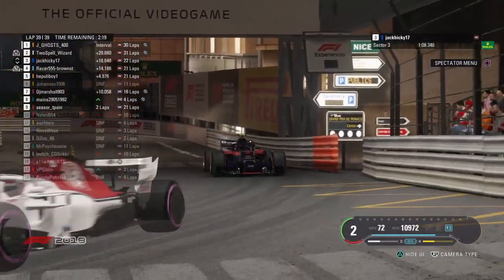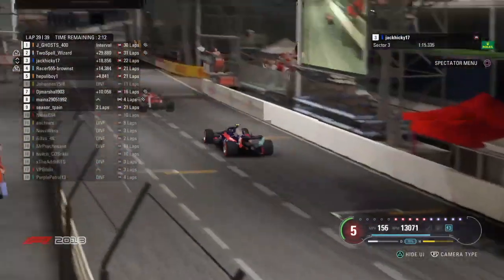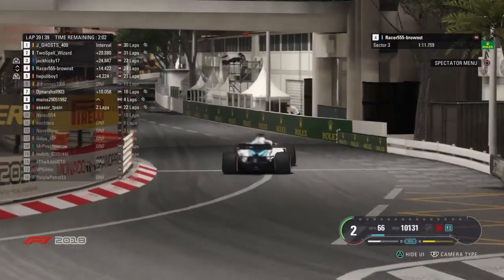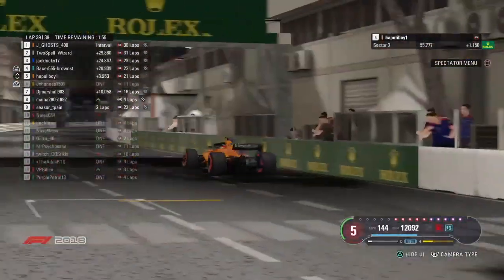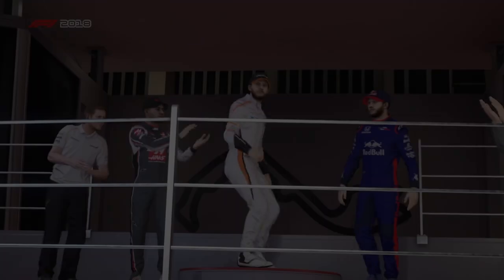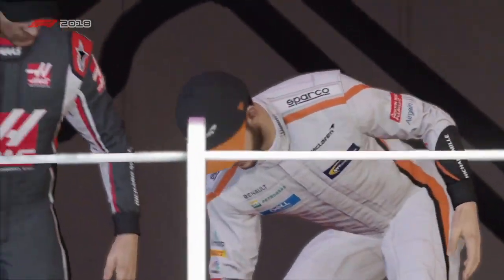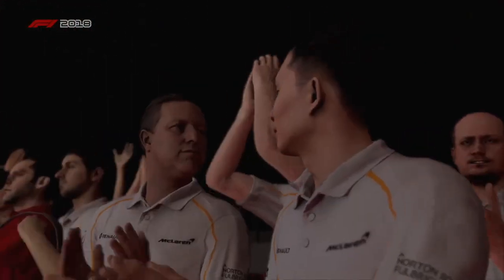And then a further 19 seconds back is a fantastic recovery from our wise old sage, the LB vet, Jack Hickey in the Toro Rosso — across the line for the final podium spot. What a good race from him. And then that just leaves Racer 555 — he's had a brilliant race today and he's set to pick up his best race performance so far. He's swerving as he crosses the line, and so he should. And then Hapuli Boy will be the last in P5. Let's get to the Monaco podium. The extra special Monaco podium — and it's McLaren who lead the way again. It's Jay Ghost who wins for the fifth time this year, winning after converting his pole position.